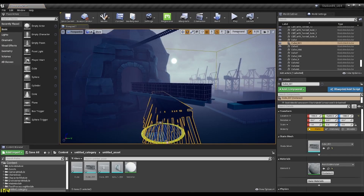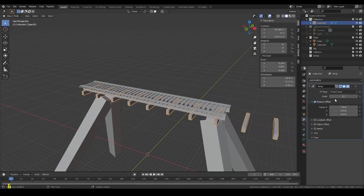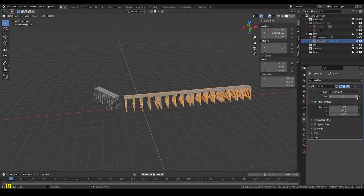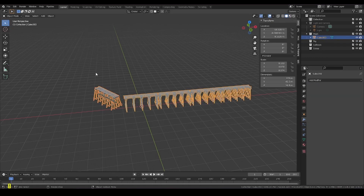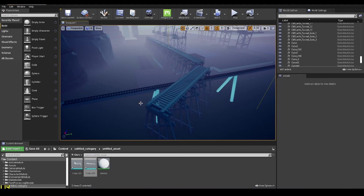Directly after the train yard portion of the level I moved to creating a concept design of the water docking area. I needed the train to come out to the other end of the mountain, so I ended up creating a bridge that I wanted the train to move on. This bridge also has a purpose as a platform mechanic later on in the game, kind of like a tutorial.